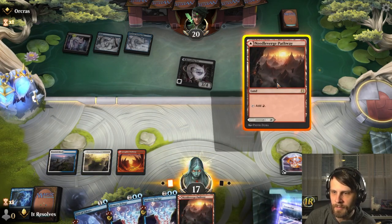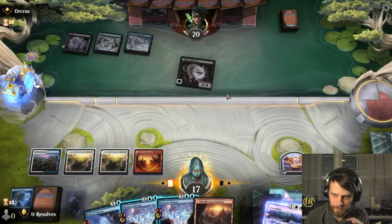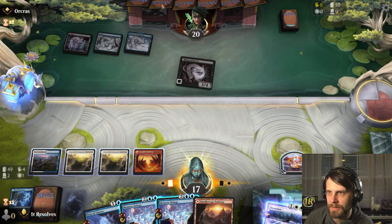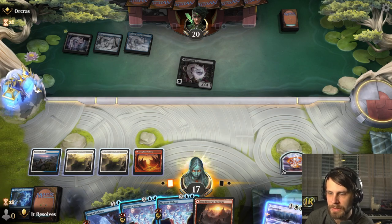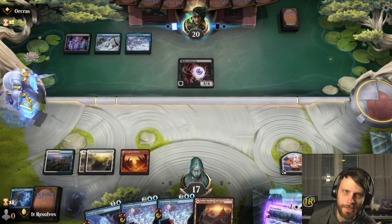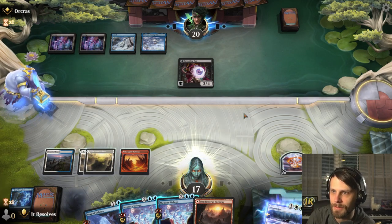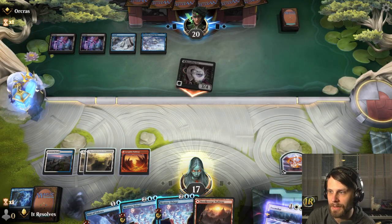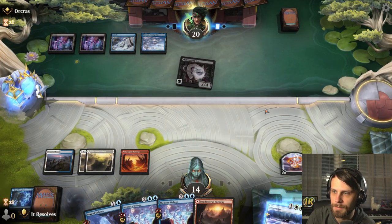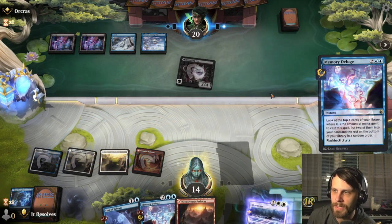We really don't need extra red sources here. Do we just kill this now or do we let it hit us a little bit more? We do have the Memory Deluge we can play at instant speed. I'm going to be a little greedy here — if they've got extra creatures, I want to see what they are. We'll take the three damage. I kind of want them to play into the Doomscar. Looks like they're not going to, so we'll go ahead and Memory Deluge.